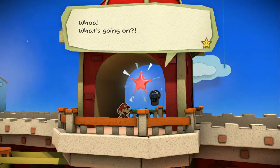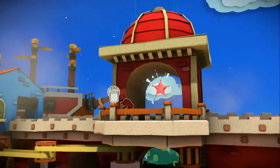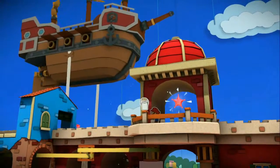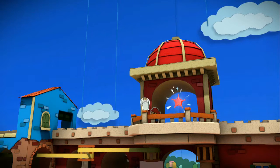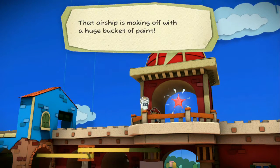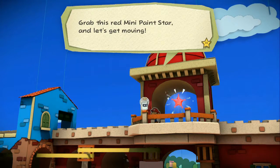What's that? Whoa! What's going on? Whoa, that's a big can of paint. Uh-oh. That music sounds weird. Well, that's not good. An enemy ship making off with a huge bucket of paint. Did they steal all that from Port Prisma? Grab this red mini paint star and let's get moving.